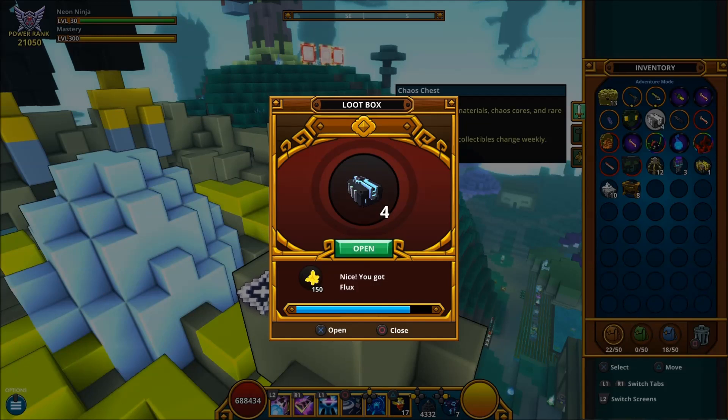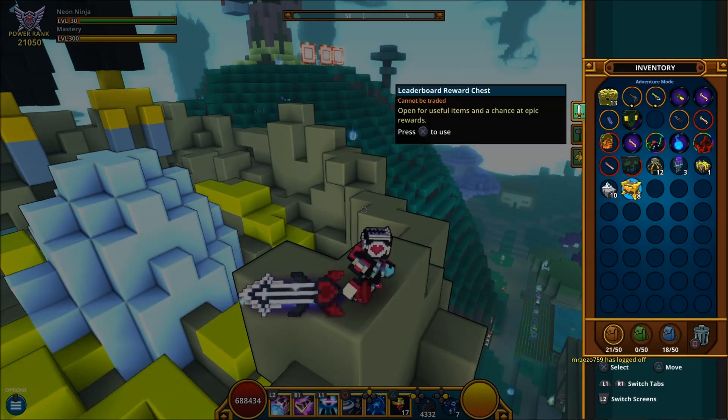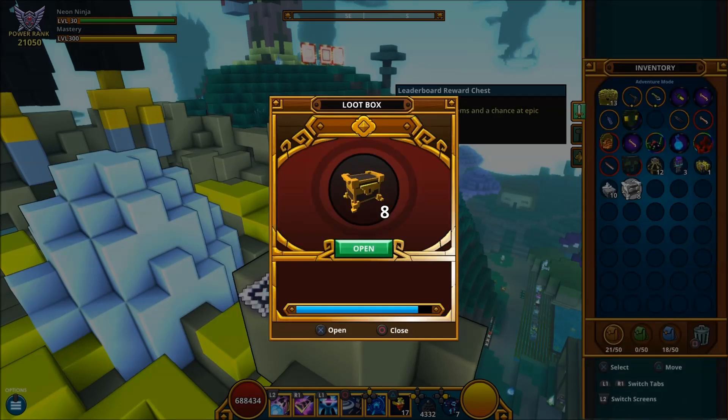Chaos cakes, J clover, enchanting wood, power fragments — and that's what we'll get for the leaderboard reward chest, which they've changed the name of. So when are we gonna hit karma? Five lapis — good. Dragon coins — always good.